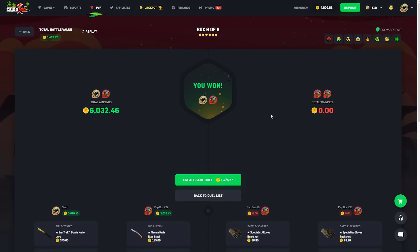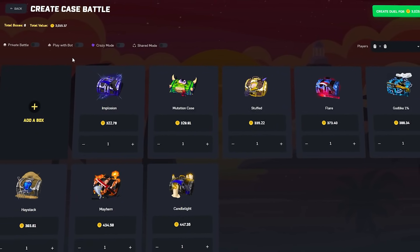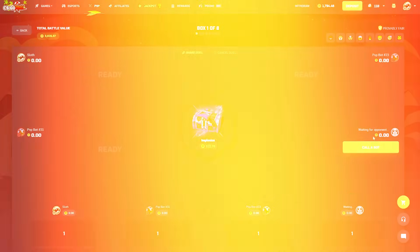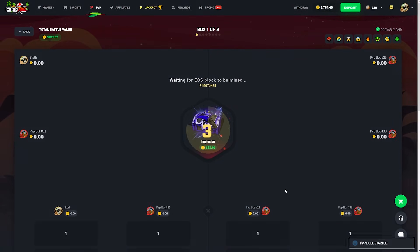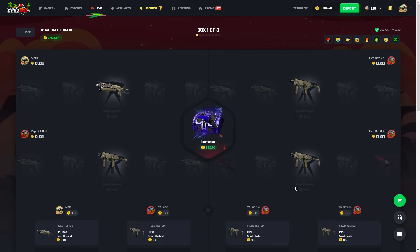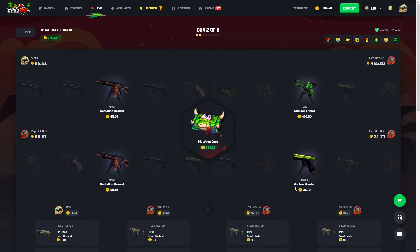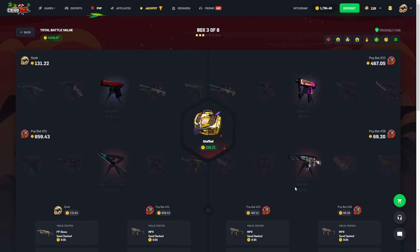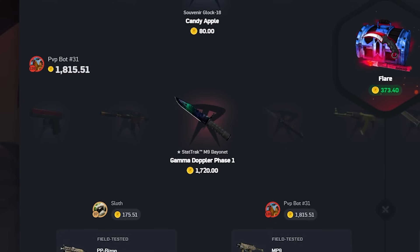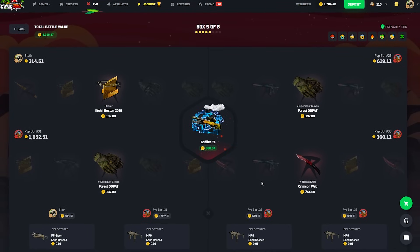This is going to be the craziest battle — we're going up to 3K doing some crazy cases I've never opened before. That glock fade from the last battle — I did not think it was two thousand dollars, that freaked me out. Alright, big battle, big time. No pulls yet — perfect. They have a 455 P250 which is insane, but we stay calm and level-headed. Now that is why we stay calm — the bot is pulling for us today!